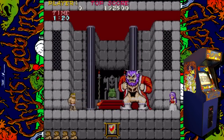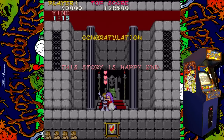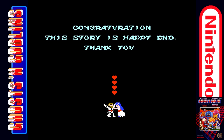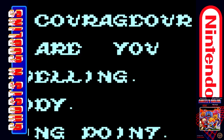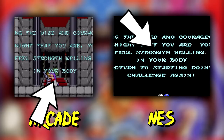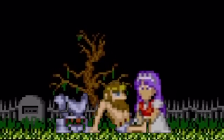When you finally defeat Astaroth for real, Pryn Pryn runs to Arthur and embraces him. Congratulations! 'This story is happy end.' I like the sound of that. Or on the NES: 'Congratulation. Being the wise and courageous' — or 'courager' in the NES version — 'you feel strength welling in your body?' That's your blue balls, Arthur. Time to take Princess Pryn Pryn back to the boneyard. Giggity.